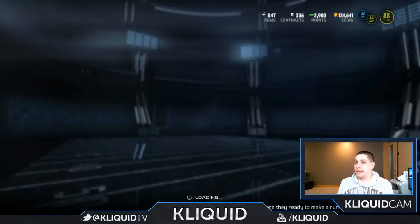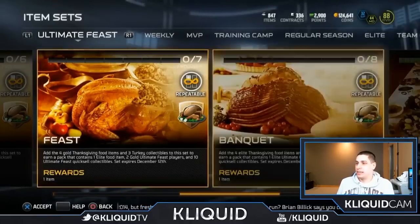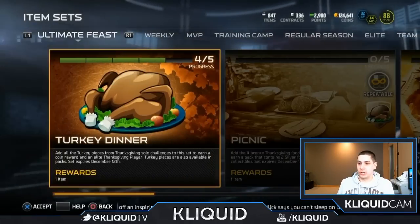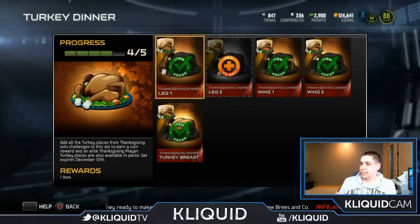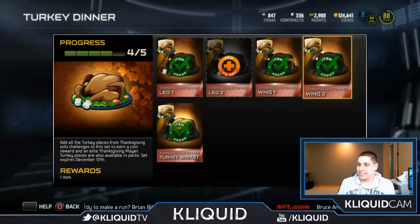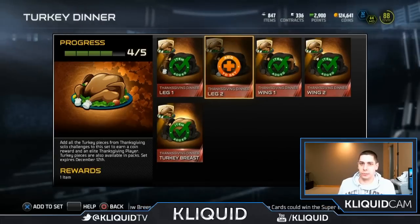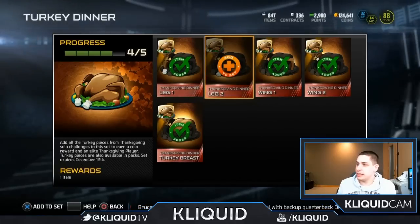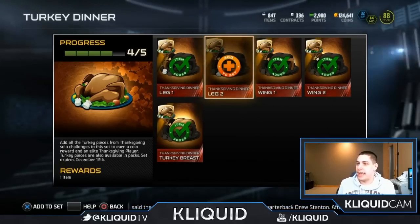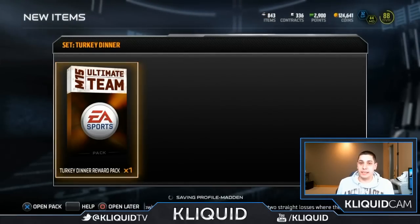Alright, and then we've got these other two items here — nothing spectacular, but here is where we're gonna see if we can make our money's worth. Turkey Dinner time, guys. You have to add all five of the little turkey portions: the two legs, the two wings, and the breast. I only needed leg two. Alright, let's go — Turkey Dinner, add to set — here we go guys, wish me luck!